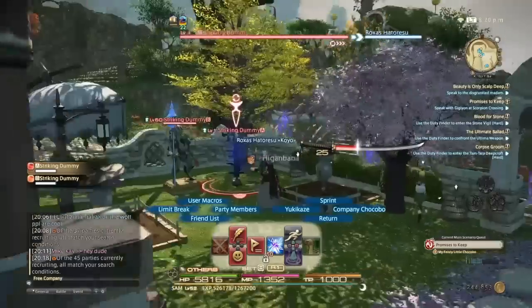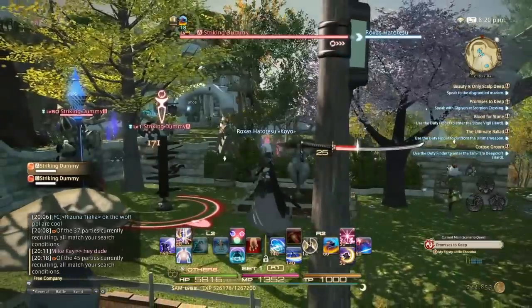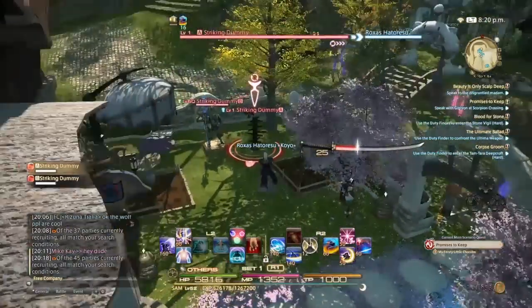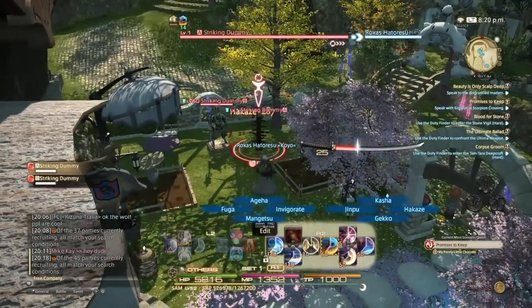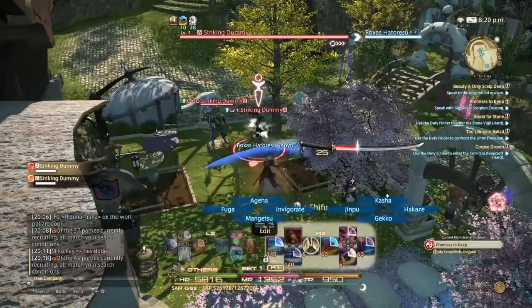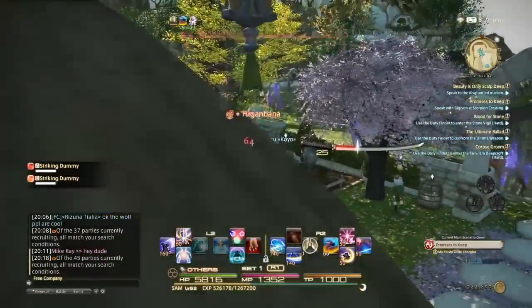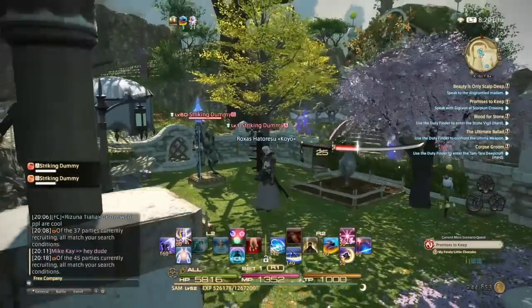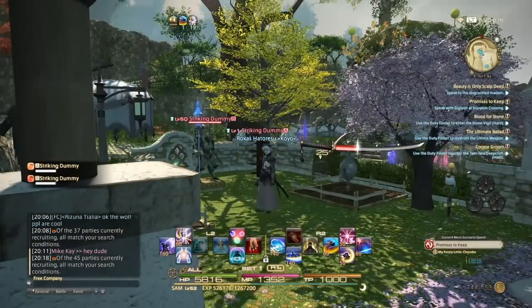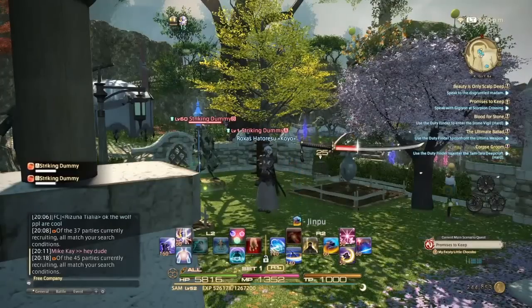But most of all, just keep an eye on your gauge — make sure you have that built up properly. That way you can always cast Higanbana and you always have that damage over time going. Trust me guys, that Higanbana helps. Having a minute of damage over time is freaking awesome — it is great.